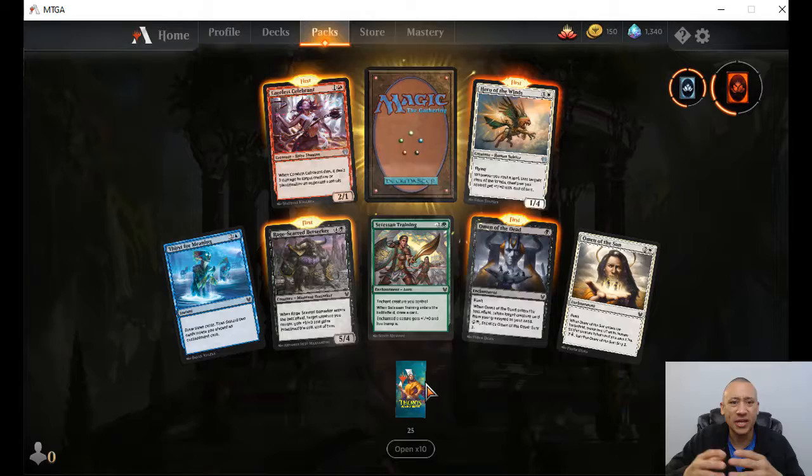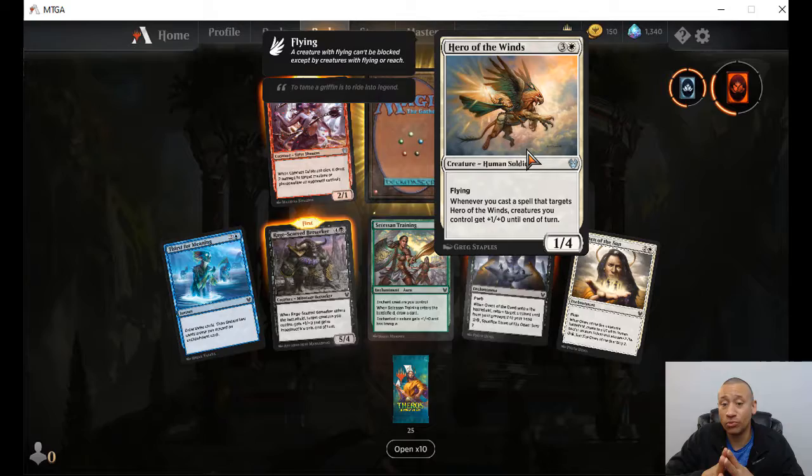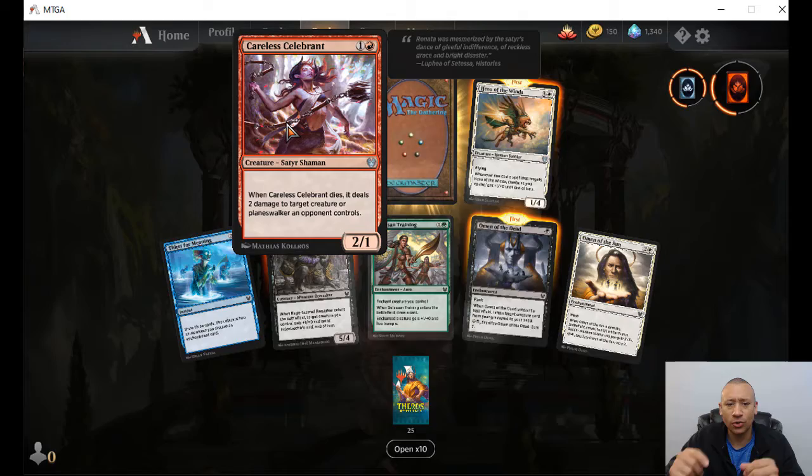We'll do another 10 after this. Heroes of the Winds — three colorless, one white, flying. Whenever you cast a spell that targets this, creatures you control get plus one, plus zero to end of turn. Careless Celebrant — two-one for two, one red, one colorless. When it dies, it deals two damage to target creature or planeswalker an opponent controls.